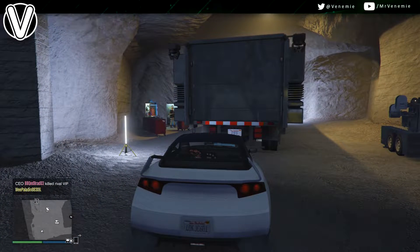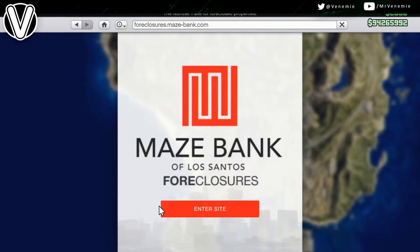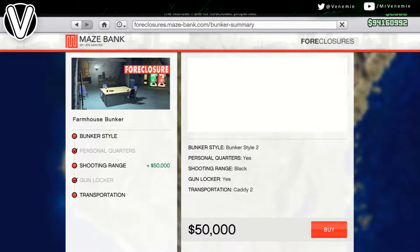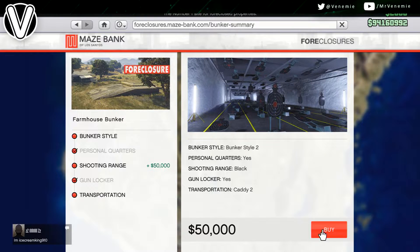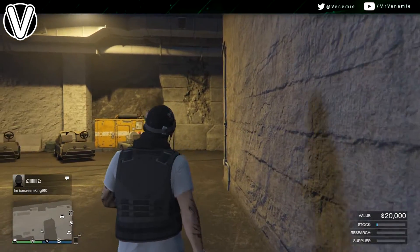After this, drive right to the back behind your MOC — it will say right on your D-pad to enter your MOC. From here, open up your phone, go to Maze Bank Foreclosure, find your bunker, go to Renovate, then go to Shooting Range. For the cheapest option, change your shooting range from white to black, and hover over Buy.